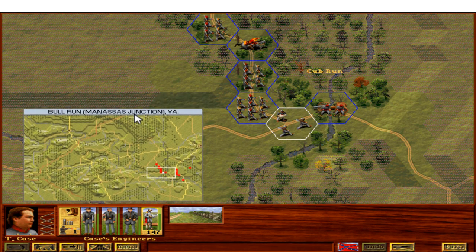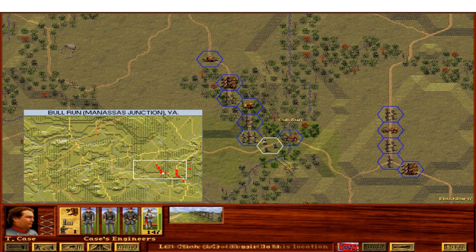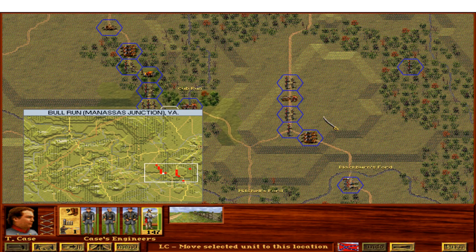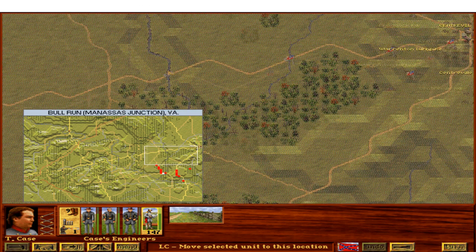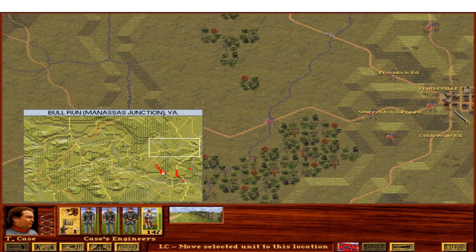This battle starts with the Confederates having two columns of forces. If we zoom out, there's a large body of forces to the left of Bull Run, and a body to the right — just north of Blackburn's Ford and Mitchell's Ford. There are two roads they can advance on toward Centerville, which is up here on the extreme right near the top of the map. You can see how a bunch of roads all converge there, and there are a bunch of Union victory points around it.